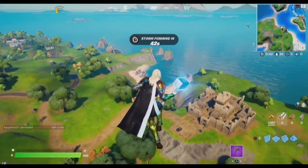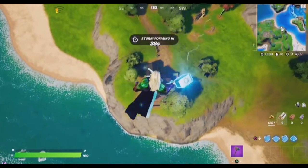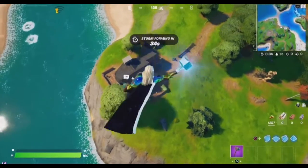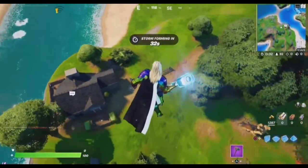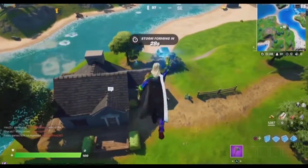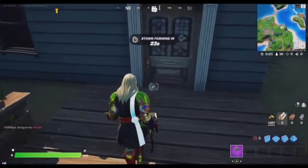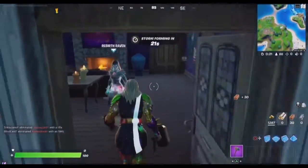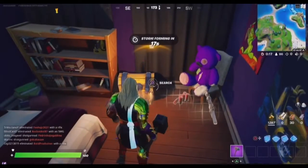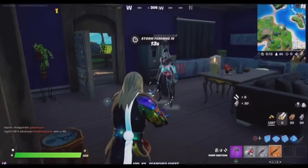Hey guys, welcome back to another video. Today I'm telling you the NPC location for Rebirth Raven. She's in this little house that was just added this season. She does sell an exotic, so a lot of people might want to come here. I can't see anyone right now, so that's good. She's from Teen Titans, and her house looks just like her room from the show.